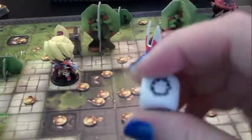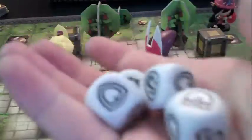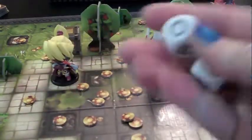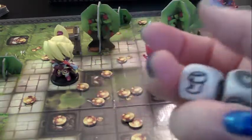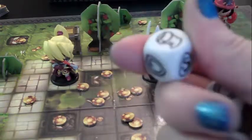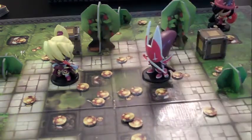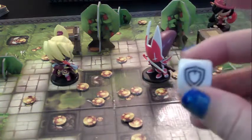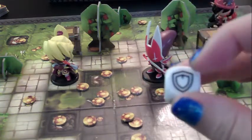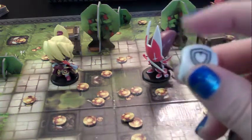Let's go over the anatomy of a die. Crossmaster Arena uses proprietary dice. These are used in attacking, defending, in trying to lock people into melee combat, and in trying to get away from others. There are six different sides. First we have a shield — when someone rolls damage against you, your defending player has the opportunity to roll to try and deflect some of that damage. Shields deflect one damage each.